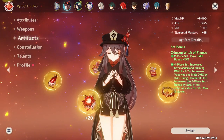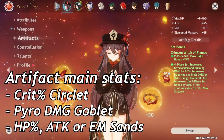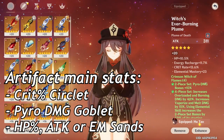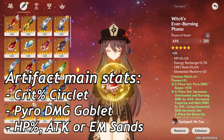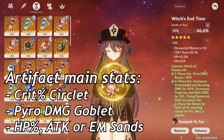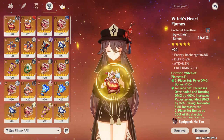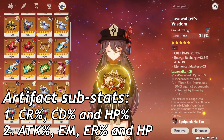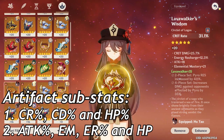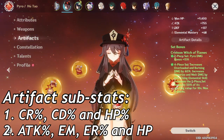For the main stats, I personally choose to run a pyro damage cup and a crit rate circlet. In this case my timepiece is attack percent, but it should probably be swapped for HP to get the most out of my E skill — I went for attack in this showcase but may compare this in a future video to establish which is the best main stat. As for substats, the most beneficial ones would be crit rate, crit damage, and HP percent. Other stats like attack percent, elemental mastery, energy recharge, and flat HP are also welcome but not prioritized.